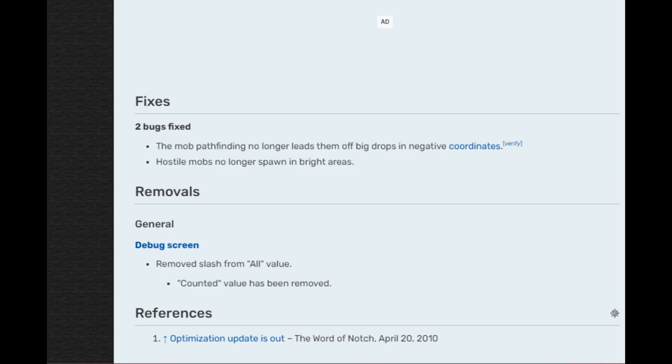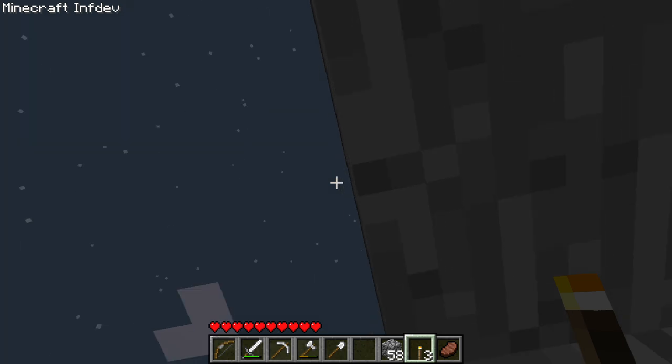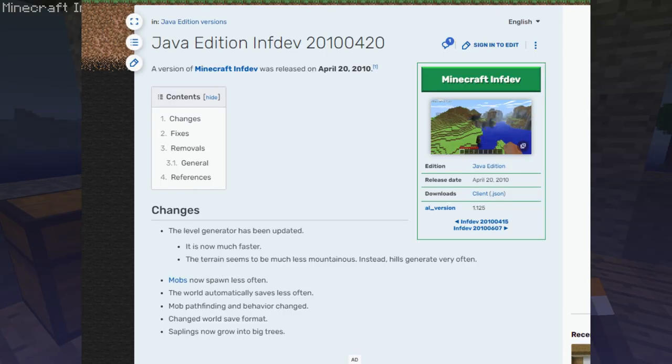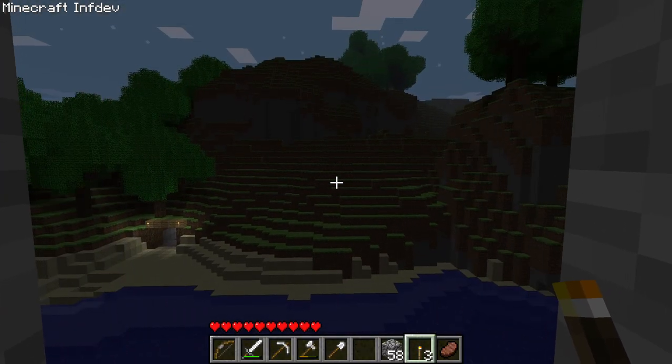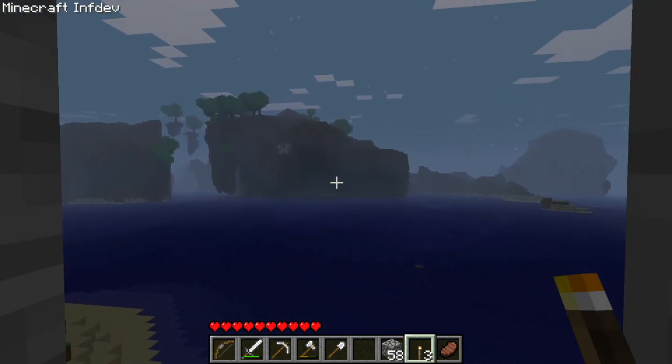The second bug fix says that mob pathfinding no longer leads them off cliffs and drops in negative coordinates. I'm not 100% sure what that means, but I think it's those situations where they just keep wandering until they fall from a huge height and die — maybe they won't do that anymore, we'll keep an eye on it. There are also a couple of changes: the level generator has been updated, so it's much faster and the terrain seems to be much less mountainous.